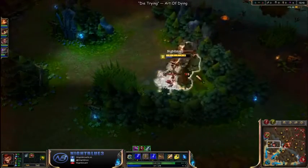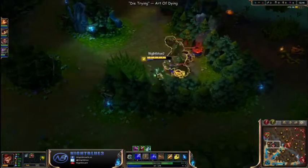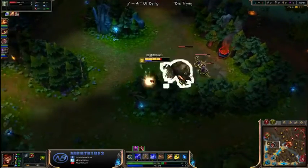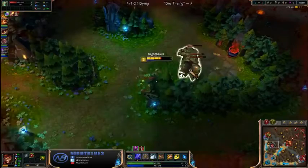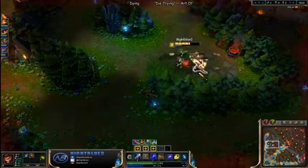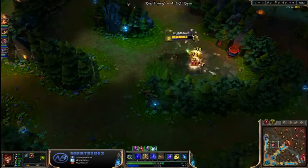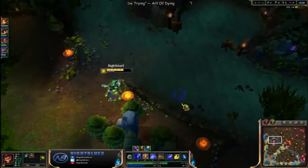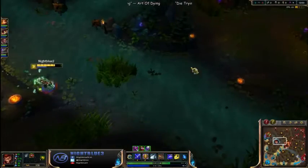Alright, I'm gonna use another health block. Auto attack, Q, E — that's just the combo. Keep dragging it back to the bush so you don't get invaded. I'm gonna get my W second, just in case I do run into Hecarim or Lee Sin — I can block Hecarim's E and I can block Lee Sin's Q with my W.